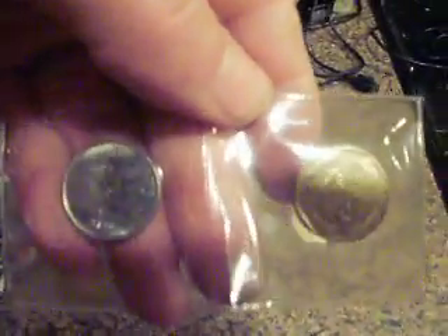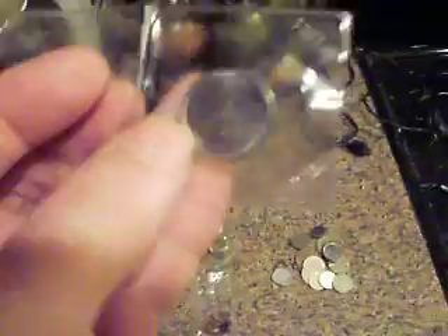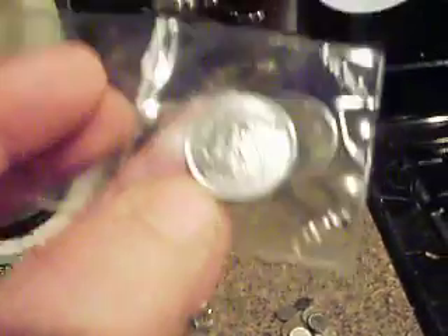And here we have two AU or UNC coins. This one here is from Singapore, $1.00. This one here is from Brazil, and that is 50 centavos.